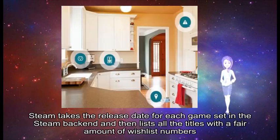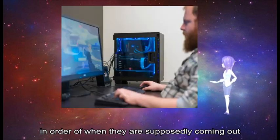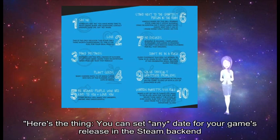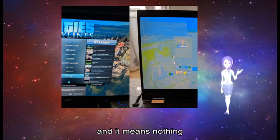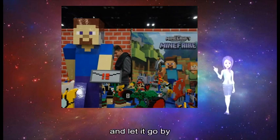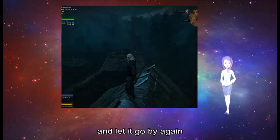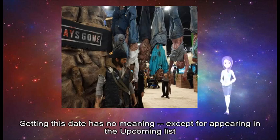Steam takes the release date for each game set in the Steam backend and then lists all the titles with a fair amount of wishlist numbers in order of when they are supposedly coming out. Rose points out that this is where manipulation can come in. 'You can set any date for your game's release in the Steam backend, and it means nothing,' he writes. 'You can set a date and let it go by, then set another date and let it go by again. Setting this date has no meaning except for appearing in the Upcoming list.'